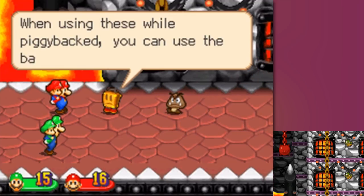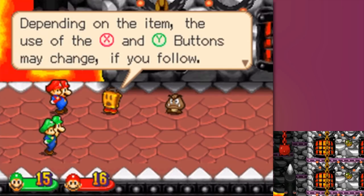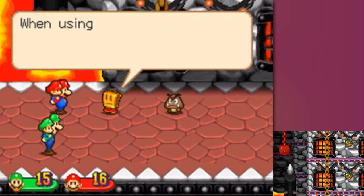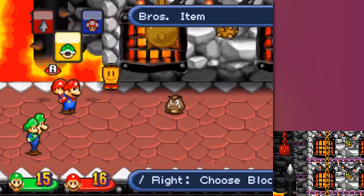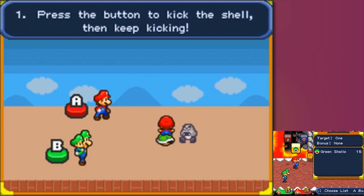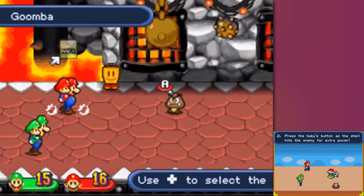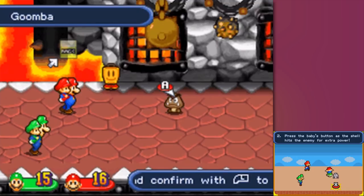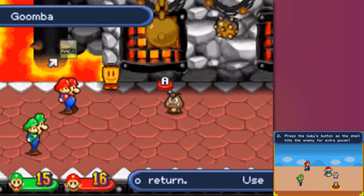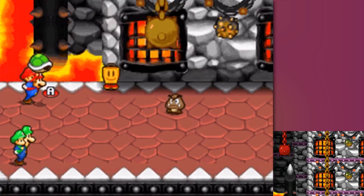Bro's items - when using these items when piggybacked, you can use the baby buttons as well. Use A and B buttons as usual, but now also use X and Y buttons. When using the green shell, press the baby button when the shell hits the enemy. This is our first instance of not just a bro's attack but a quartet attack - the babies are now worked into the attack as well. It's going to go A, X, B, X, A, X in that pattern. It's a little bit tricky, doing only one damage some of the time, but we'll try it again with Luigi - it's going to be B, Y, A, Y, B.